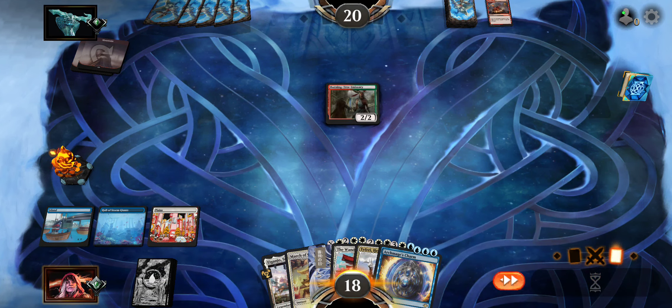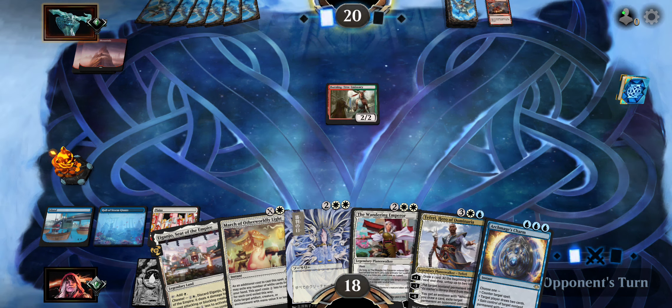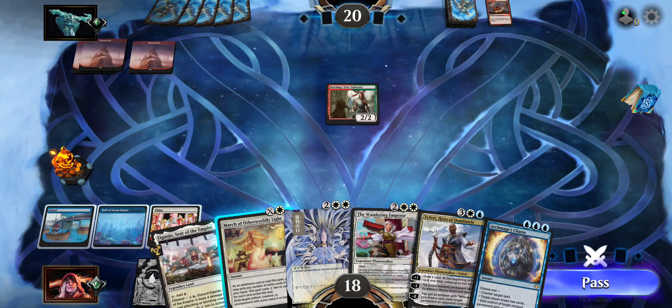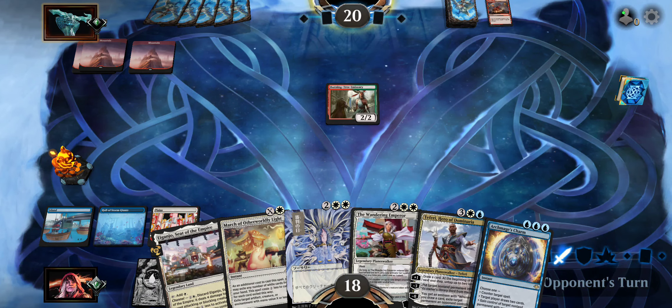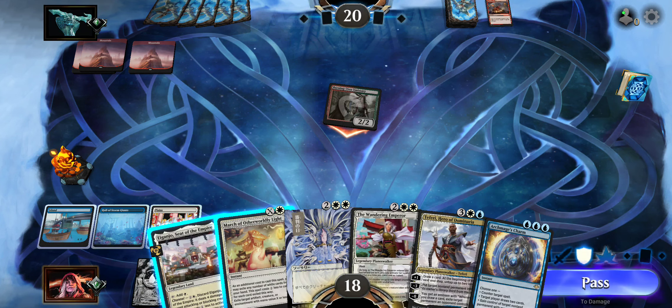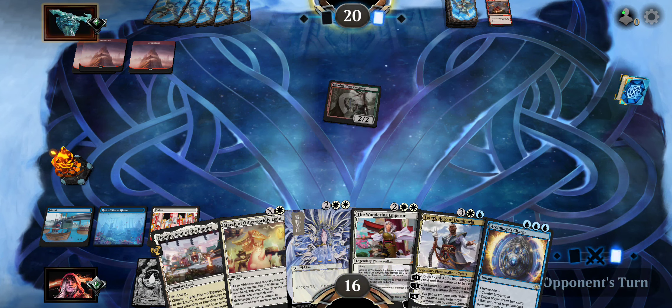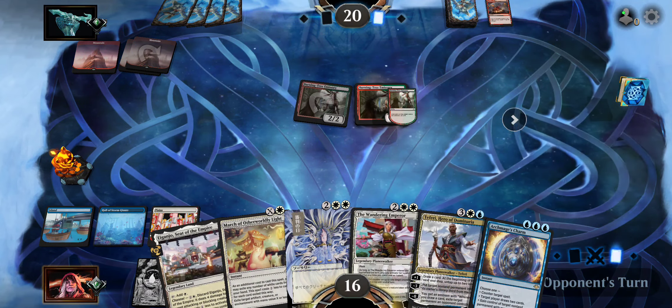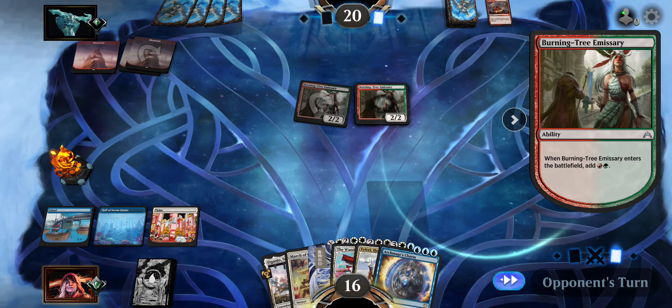That's a pretty bad Burning Tree Emissary sequence. Normally it's Burning Tree Emissary into Burning Tree Emissary into Burning Tree Emissary, then a Bone Crusher Giant — six power out in one turn on turn two. It's pretty good that he doesn't have anything to play into it. We're not in a rush, so let's see if the Burning Tree Emissary leads to anything else.